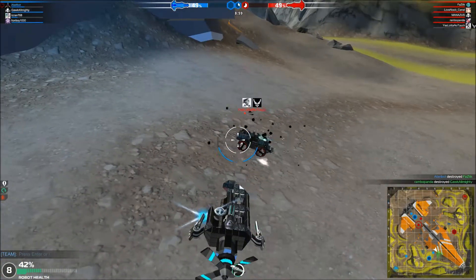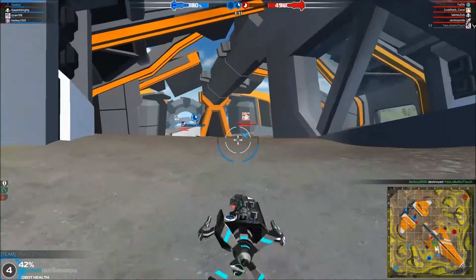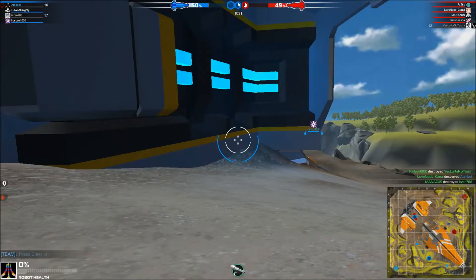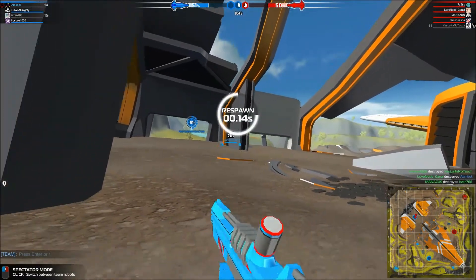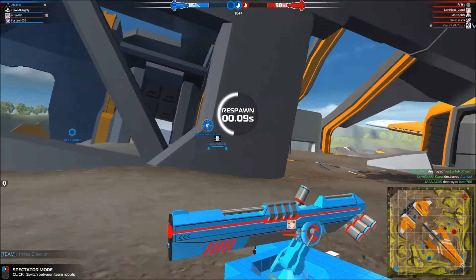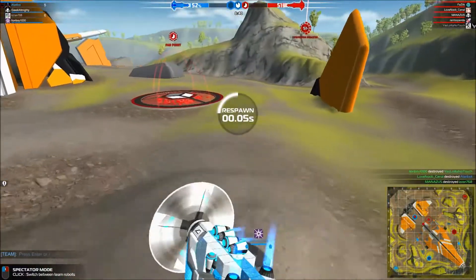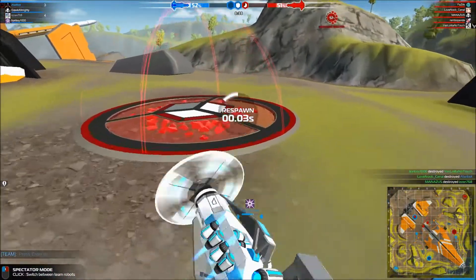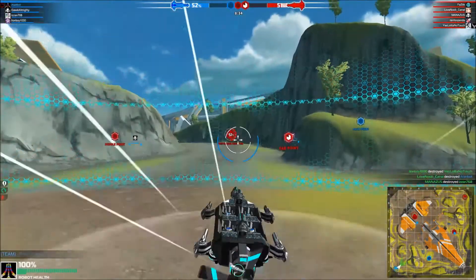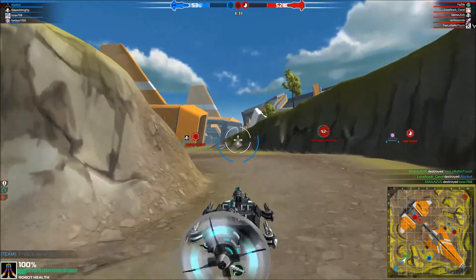This wasn't supposed to be a lesson on how to play arena, but it is what it is. That sniper — like I said, snipers are gonna get you if you're in a low CPU high damage bot versus a high damage sniper. That's the case with just about any build like that.